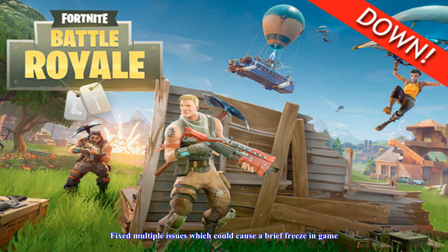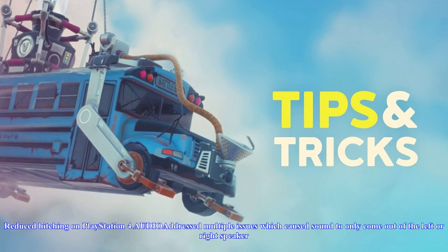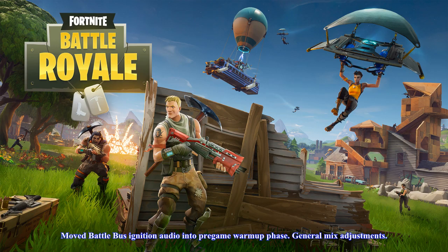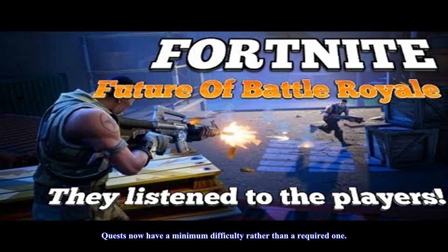Added new chest loot locations to Lonely Lodge and the container area to the west. Fixed certain basements being blocked, which prevented access to underground treasure chests and loot. Fixed issues which caused trees to float above the terrain. Fixed some trees that previously could not be destroyed. General bug fixes and improvements to the world. They are continuously working on optimizing performance and are actively investigating recent reports of lower frame rates in areas with dense foliage. Fixed multiple issues which could cause a brief freeze in-game. Fixed a significant hitch that occurred when the last player was eliminated, and a hitch after the battle bus skydiving phase completed.